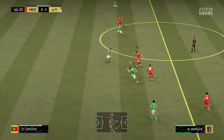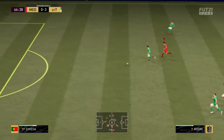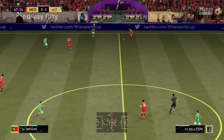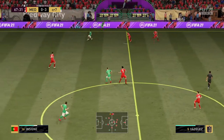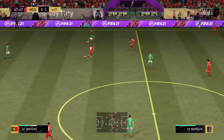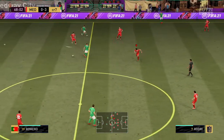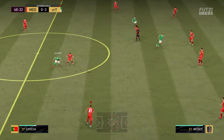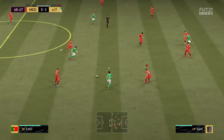Eto to Morata — good work to regain possession. El Sharawi to Frederico Chiesa — well, that is how to play advantage.